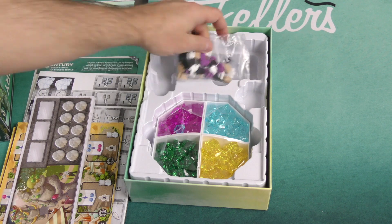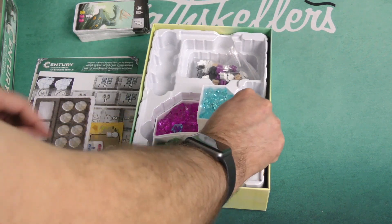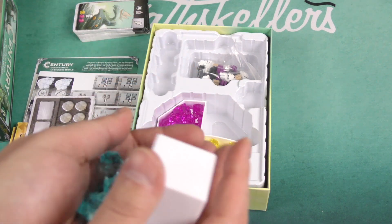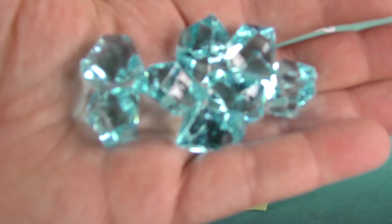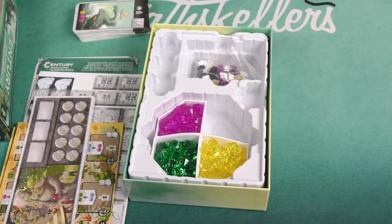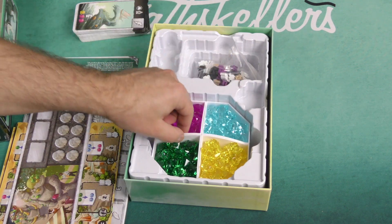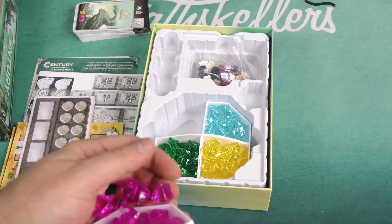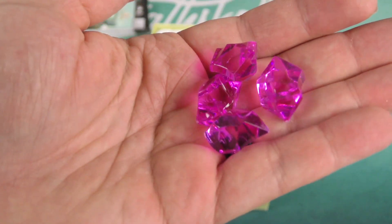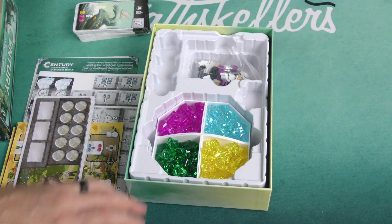And then we have our lovely gems — crystals. There's something so satisfying about these crystals. Look at that — beautiful translucent blue crystals. Those look great. And I'm dropping them as well, but that's okay because they're big enough, they're easy to find. You've got all of those in the four different player colors.